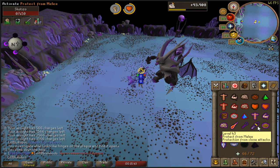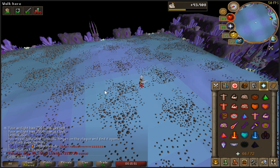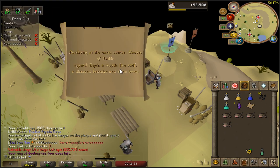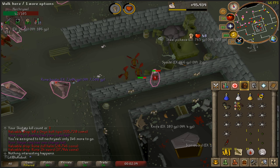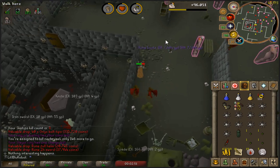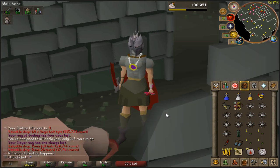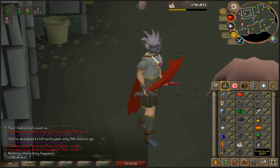First Scotizo kill — what are we going to get? He has such a long death animation. Onyx Bolt Tips — that's pretty cool, a pretty good drop. I'm going to do this Hard Clue before I go back to Scotizo, no point wasting it. Oh, there are the Rune Boots — that's convenient! I was half expecting to go through this entire task without getting any. I can imagine these would be the kind of thing I'd go dry on. 106 kills, so I'm slightly under drop rate. They are just straight up better than Climbing Boots, so those are my new boots now. Won't be long until I get new ones though.